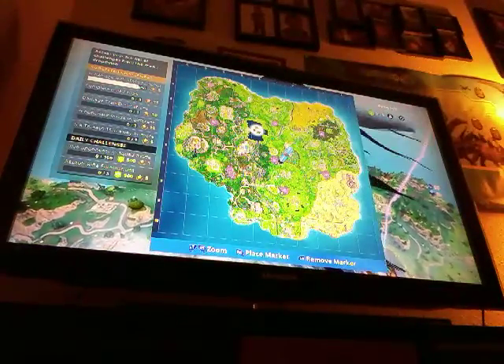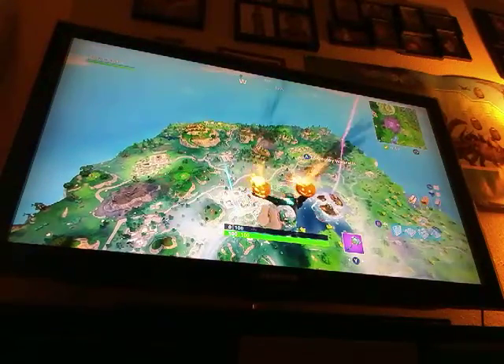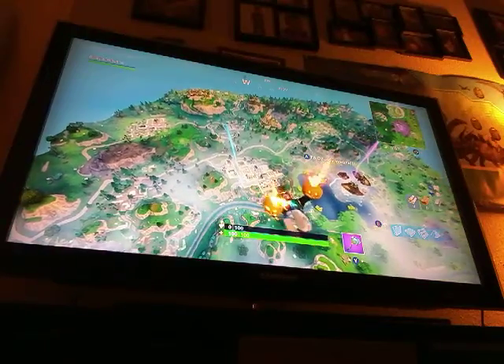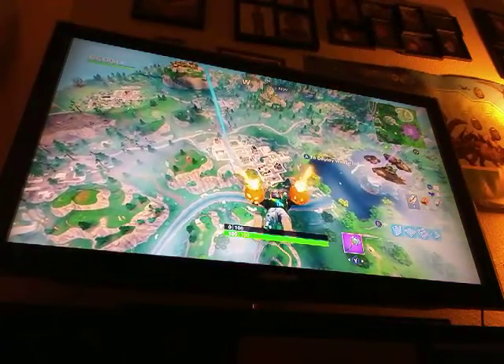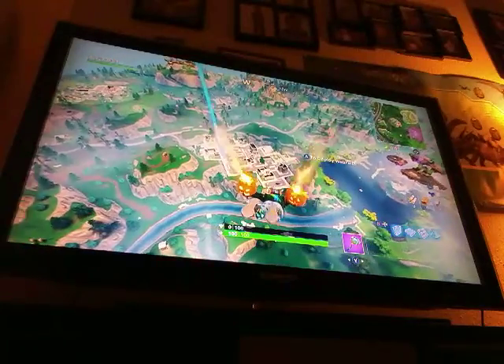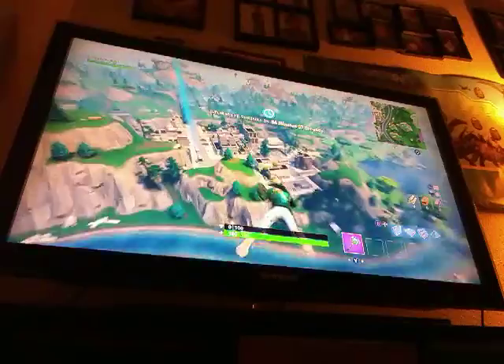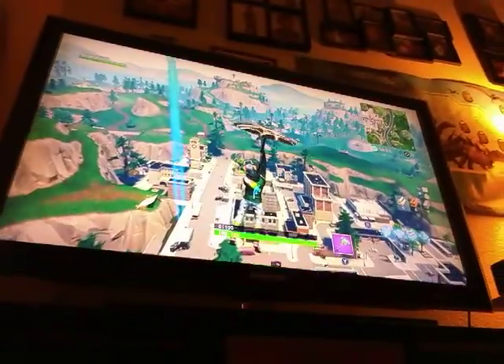We're going to start by going to Tilted and getting the five crossbows. Check out these cool looking pumpkins! By the way, I got an Xbox — yeah, we got an Xbox about a week ago. Alright, we're done with the intro. Check this out — finally got a win!